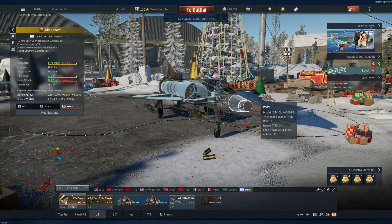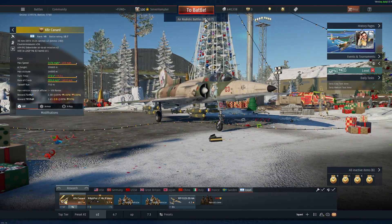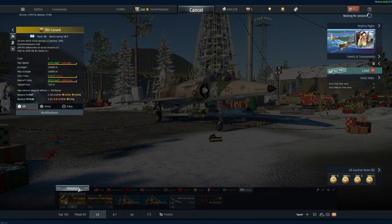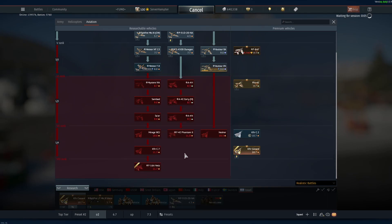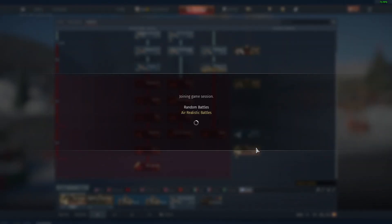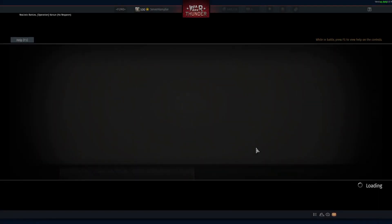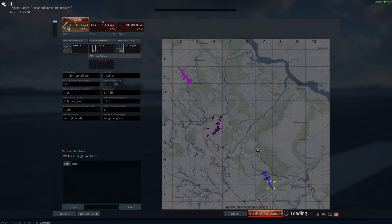Setting up your radar scope scale will increase the range of your radar to its maximum capacity — as I said, this thing goes up to 10 kilometers. Because of its great engine, it is extremely fast at 10.7. Sadly, you'll fight stuff like F-16s, MiG-29s, and F-14s. With 11 500lb bombs, you can destroy a base, which gives you 20,000 Silver Lions per base, and a player kill gives you 12,000 Silver Lions.